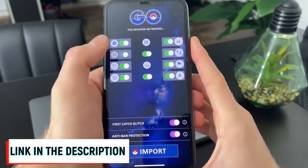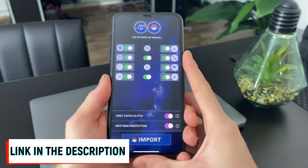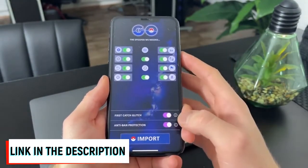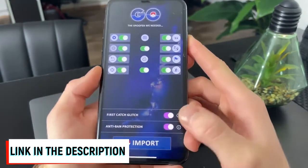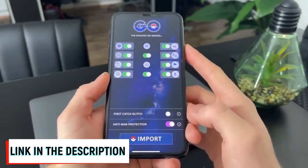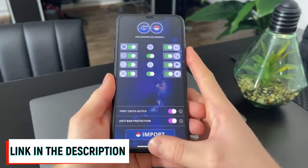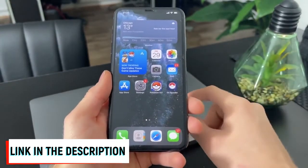Pokemon Go joystick, teleport — everything is in there. As you can see, you simply disable or enable the feature you would like to have. First, case glitch and anti-ban protection — I always choose those two. You can disable them if you want. Simply click on the import button and leave the app open in the background.